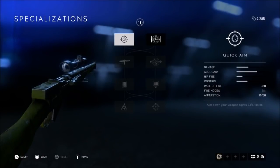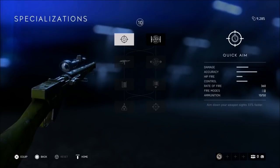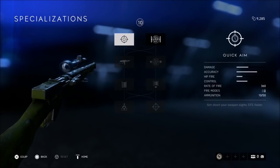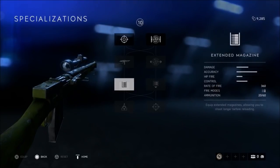The Turner SMLE is surprisingly an up-close gun — you want to be more aggressive with it. If you're more aggressive, go with the left side. If you're defensive, go with the right side. I personally would definitely go with the left side no matter what because it gives you an extended mag, which gives you twice as much ammo as you normally would have.